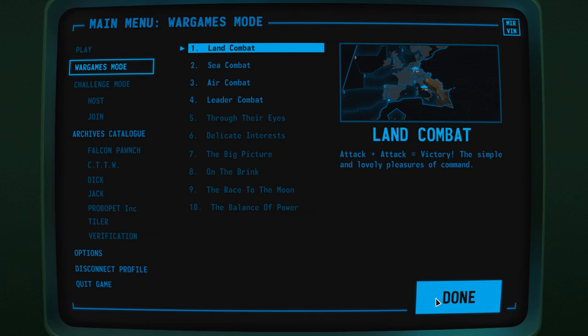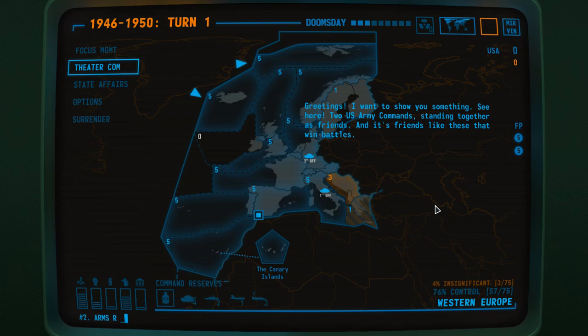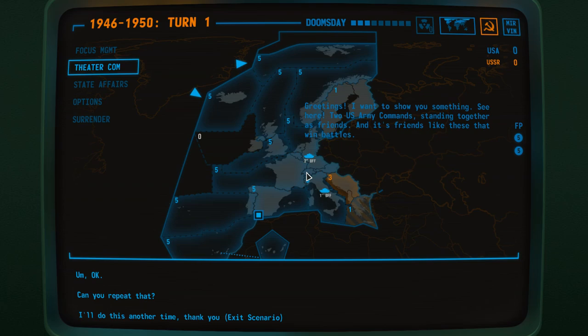Attack plus attack equals victory. The simple and lovely pleasures of command. Arms race. I do like this — I want to show you something. See here. Two U.S. Army commands standing together as friends. And it's friends like these that win battles. Adorable. They've actually called their army commands BFFs. As you can see, it's kind of got this definite early computer aesthetic, with the scrolling text and all that sort of stuff. I do quite appreciate the look.